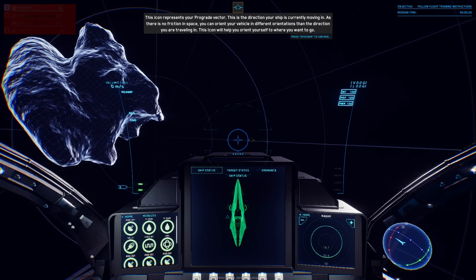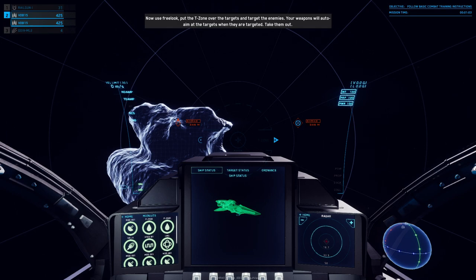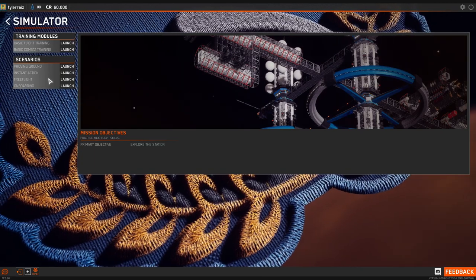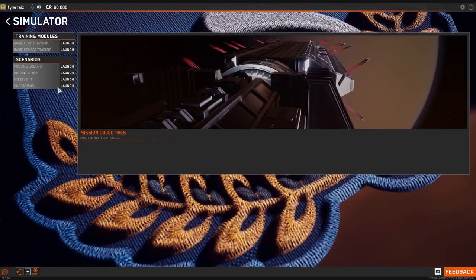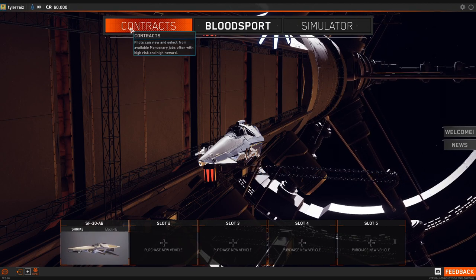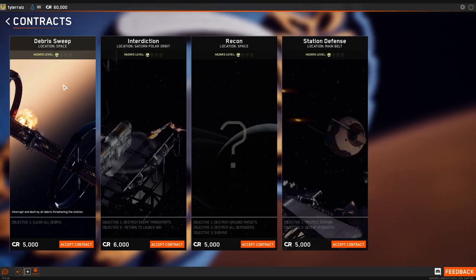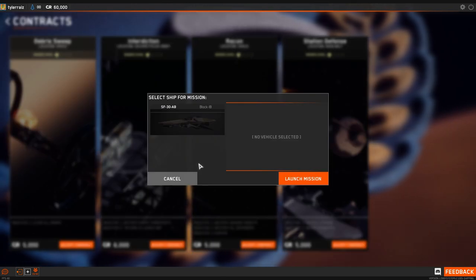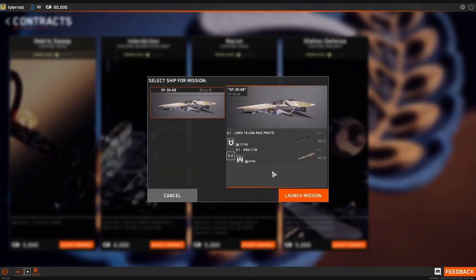This is the tutorial bit where they tell you about the prograde vector and the retrograde vector, which are surprisingly important in this case. They have you shoot at some targets, and you can shoot at things you're not pointed directly at — very important. Then we have contracts, including Bloodsport, which is like a Battle Royale kind of situation. I take up one of these contracts to see how it goes.